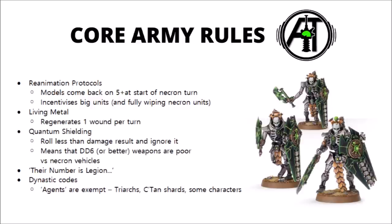It means Necrons are incentivised to pay the two command points to automatically pass morale tests if they lose a large amount of casualties, because if that squad stays around they could be getting a huge amount of models back next turn. As the countering player, it really incentivises you to fully wipe out Necron units, because then this mechanic won't come into effect. You really need to be disciplined in the shooting phase — make sure you absolutely wipe out Necron units and don't leave just one or two casualties, otherwise you could be gifting your opponent an enormous amount of free models.